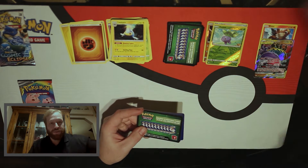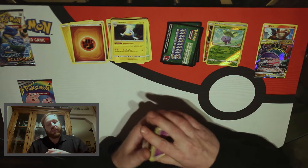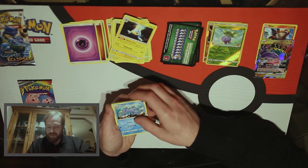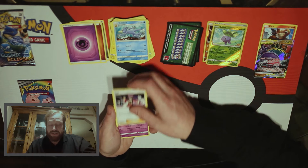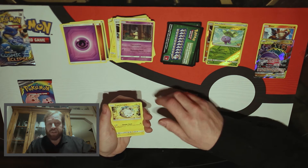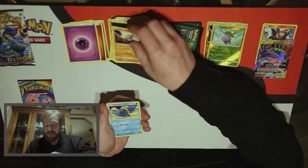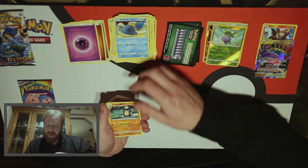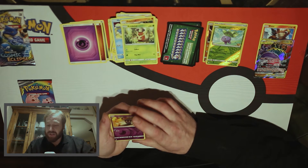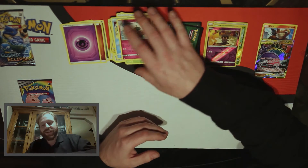Another Green Code. We get a Psychic Energy, a Golduck, Will, a Mimikyu, a Togedemaru, Onix, Wailord, Palpatoad, a Kricketot. The Reverse Holo is a Marshadow. For the rare, it's a Whimsicott. Not bad.